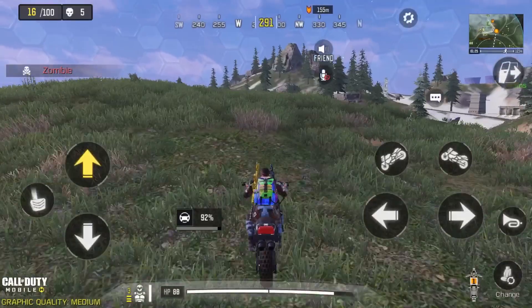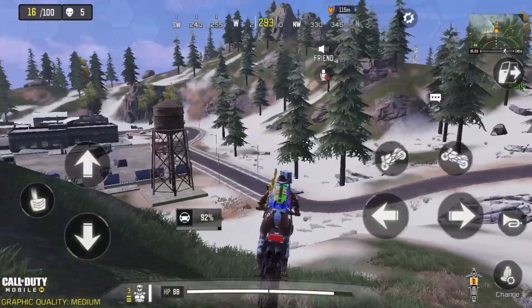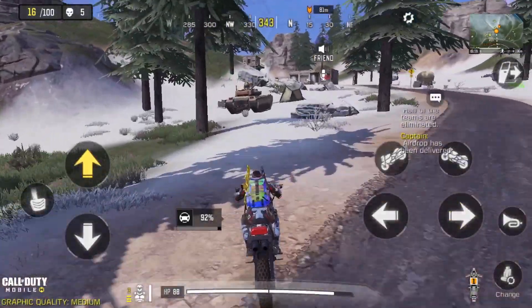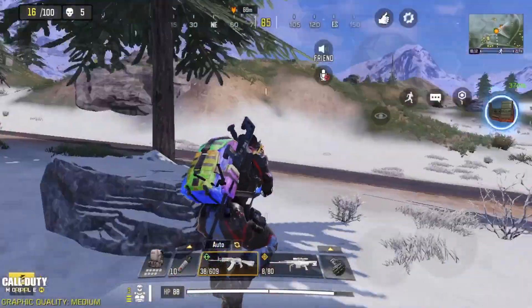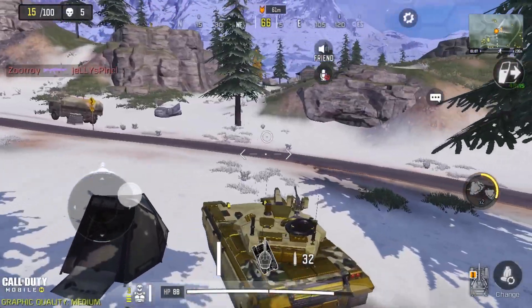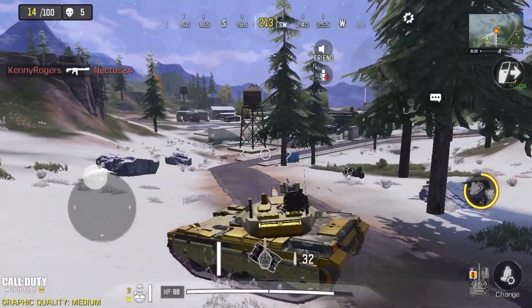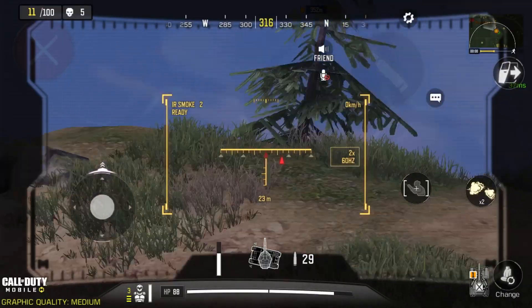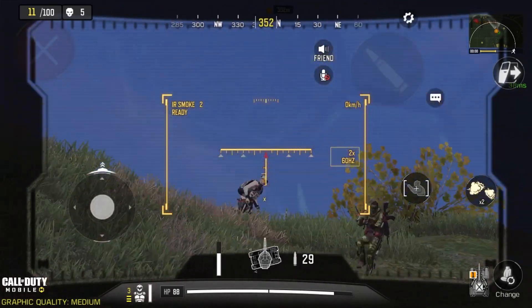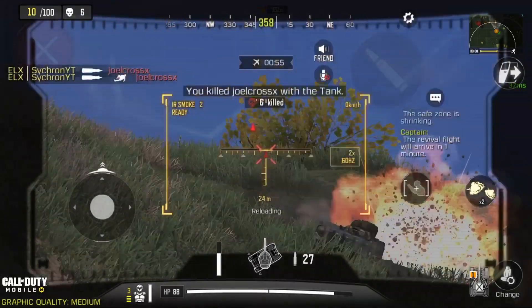The very last tip is to be the first person to get to the tank. Tanks are basically kind of broken inside of Call of Duty Mobile BR, so if you can get to the tank first it's essentially an easy win. As you can see in this clip, we got the tank and it literally just made us win — it's that simple. The tank is one shot, it just knocks people down and you shoot them again and they're gone.